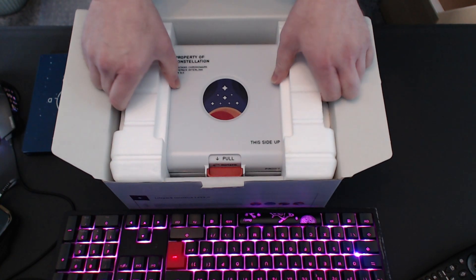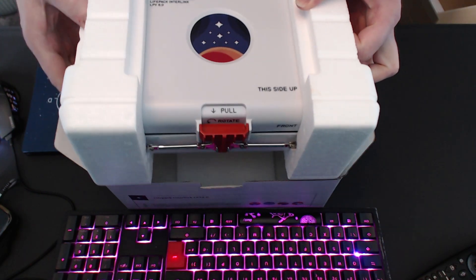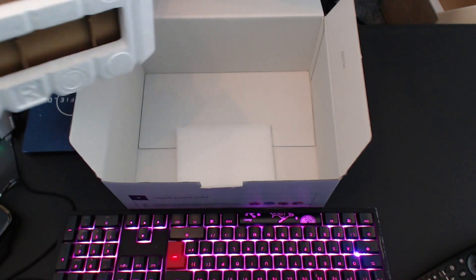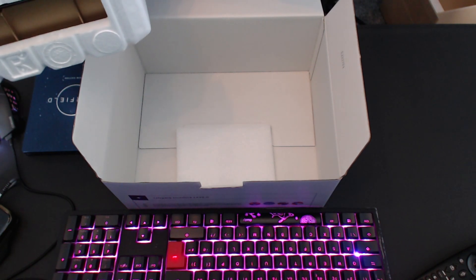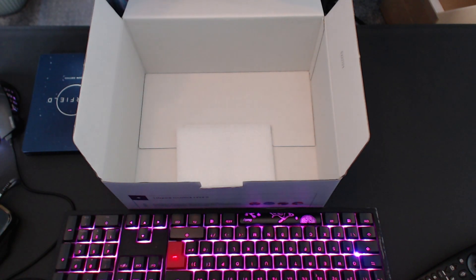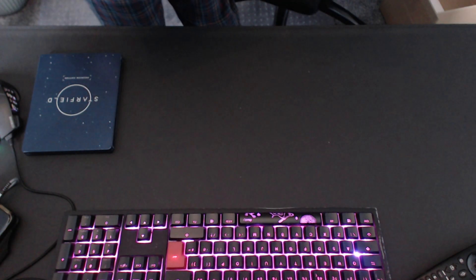So what we've got here is - Property of Constellation - some plasticky pack thing. I like the looks of it actually. It's got this pretty cool way of opening the box. I'll just get rid of the phone and this box as well. Let's get rid of that box. It doesn't look like it's got anything else inside.